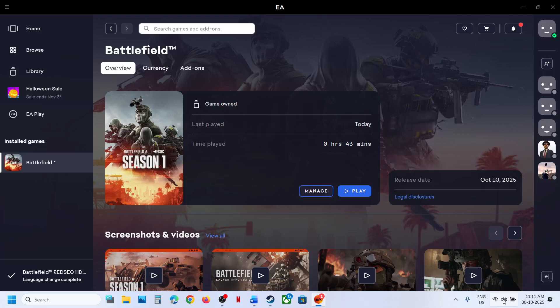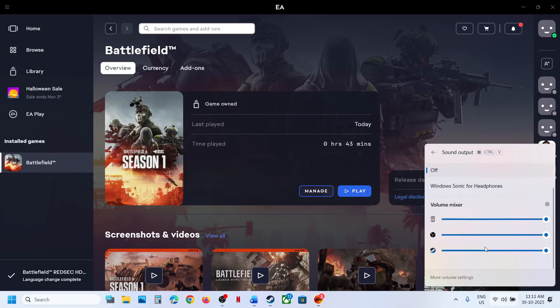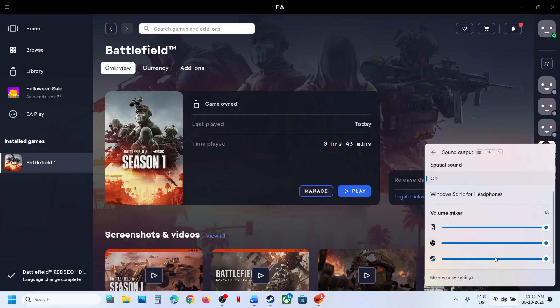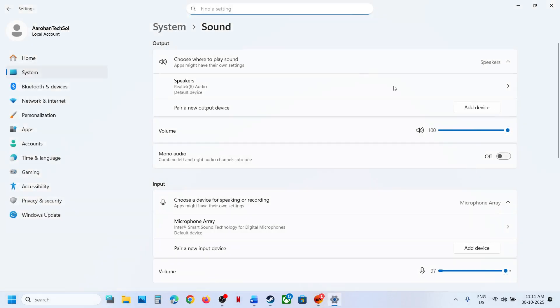If still not working, right-click on the speaker icon in the bottom right, make sure the game is not on mute and is set to 100. Then right-click on the speaker icon again, go to Sound Settings, and make sure the right speaker is selected under Output.